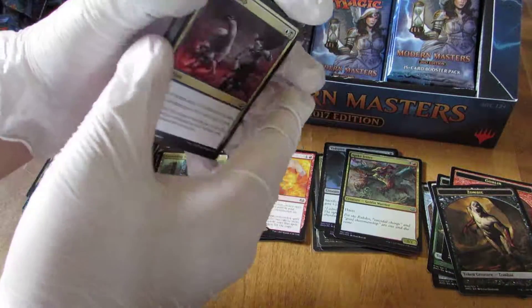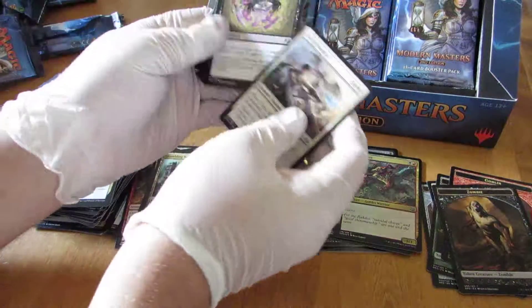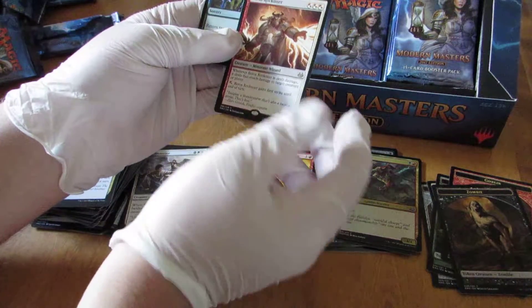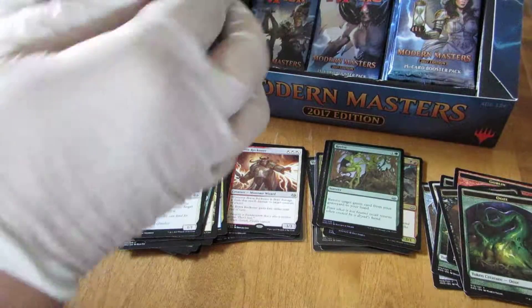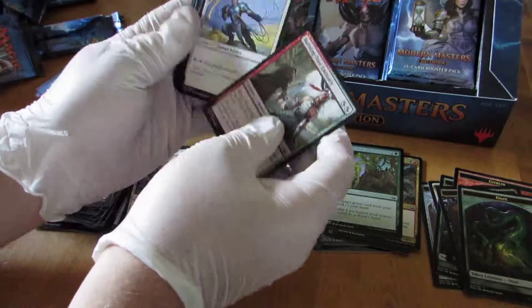If you have any questions or comments, feel free to leave them for me — I'll be glad to answer back to you as best as I can. Let's see here — a Boros Reckoner. I don't know anything about it. A Minotaur Wizard — and you're a wizard, Harry.